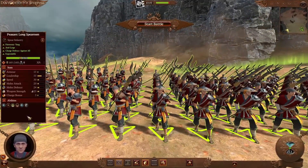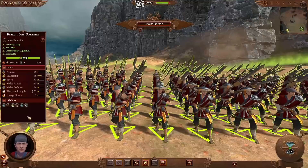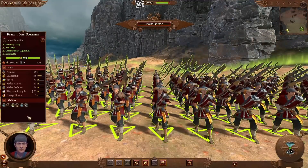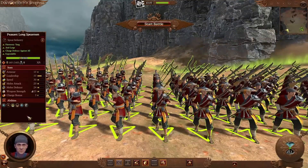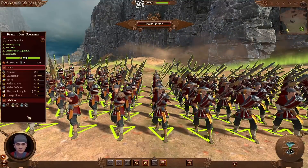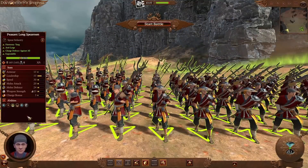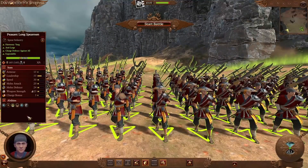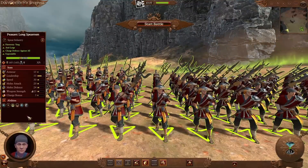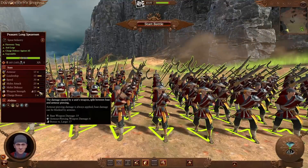Getting started with the cheapest infantry unit, we have the Peasant Long Spearman. This unit will cost 350 in multiplayer and is the cheapest unit available to the Grand Cathay faction. As a cheap spear infantry unit, the Peasant Long Spearman fulfills the role of an expendable frontline unit designed to absorb enemy charges. Looking at the stats, the Peasant Long Spearman seems worthless with low stats in almost all categories. The only redeeming factors are decent leadership at 55 and a nice 17-point bonus against large.